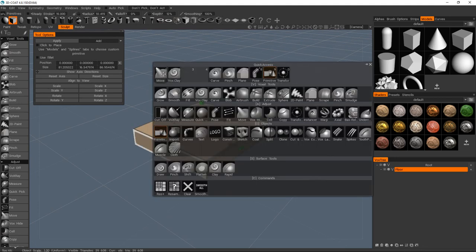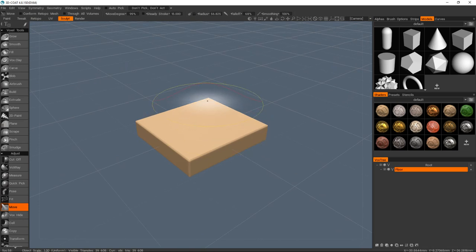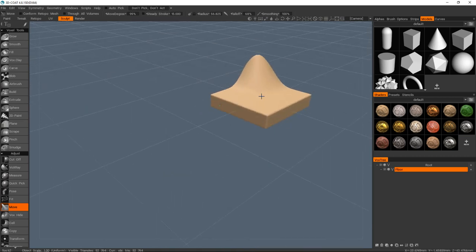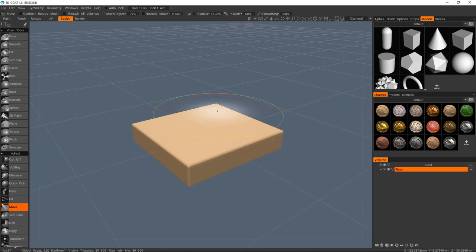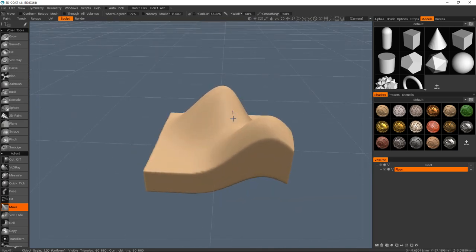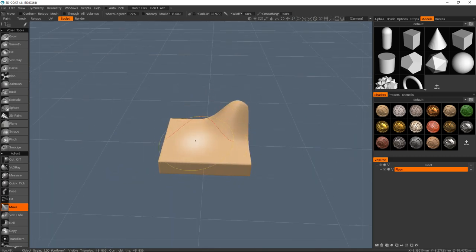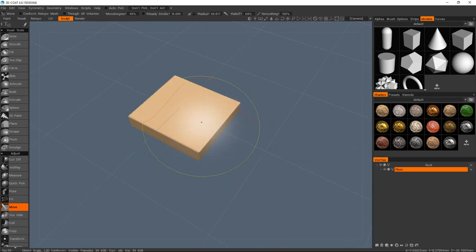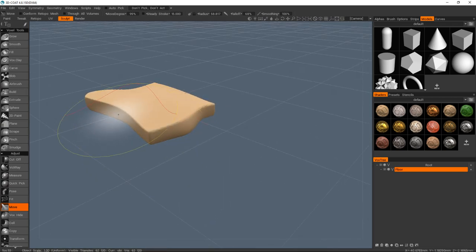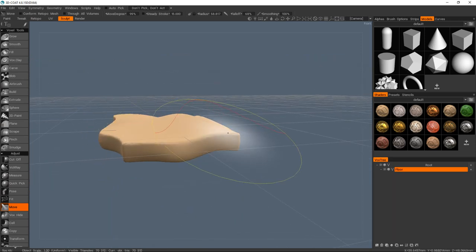Now we're just going to deform it a bit. With the move tool it works based off of view direction or screen space, so if you push that up you can see it's actually moving out. If you just want to affect the local normals, you hold control and then you can push it up based on the normals of the mesh. So I'm just going to move this around a bit — it's just the base shape that you're going to be putting your meshes all over.